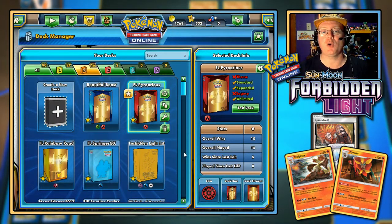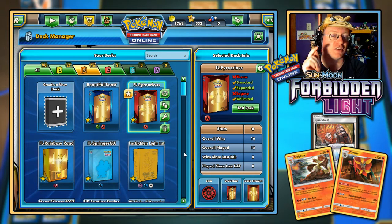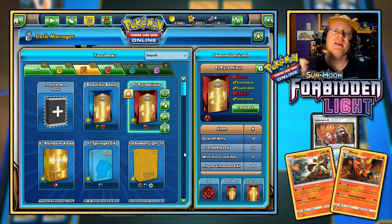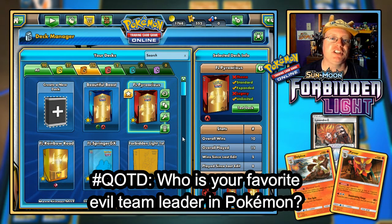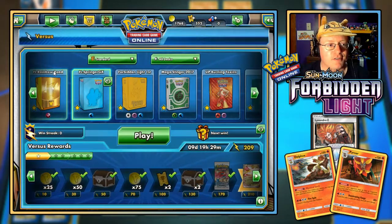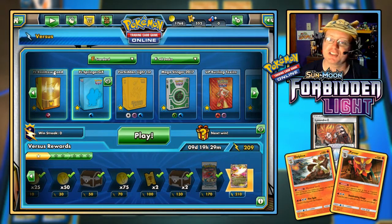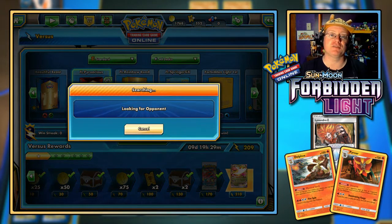For your chance to win one of several code cards, leave your answer to the question below in the comments with hashtag QOTD. The Question of the Day is: who is your favorite evil team leader in the world of Pokemon? You know — Team Rocket, Team Aqua, Team Magma, Plasma, Flare, Galactic, Skull. Leave your answer and feel free to let me know why too.